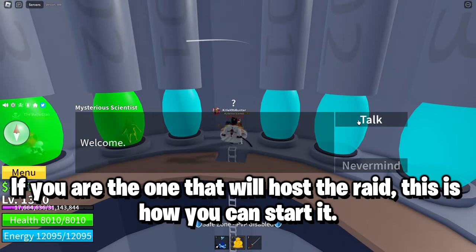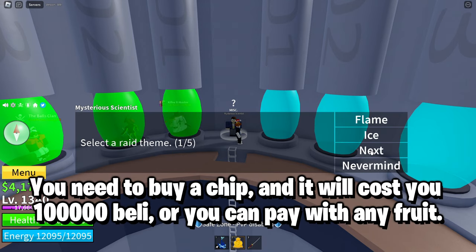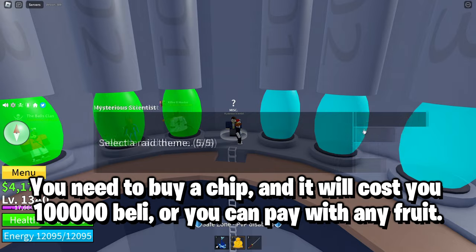If you are the one that will host the raid, this is how you can start it. You need to buy a chip, and it will cost you 100,000 Peli, or you can pay with any fruit.